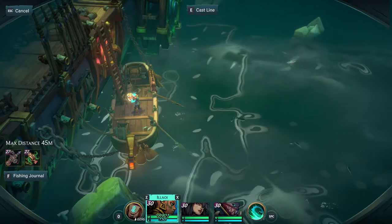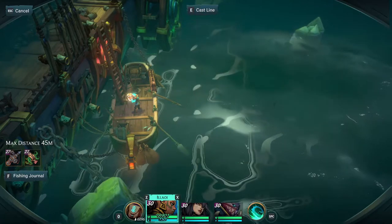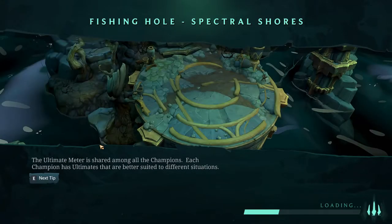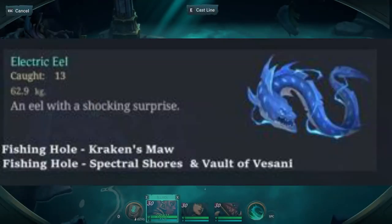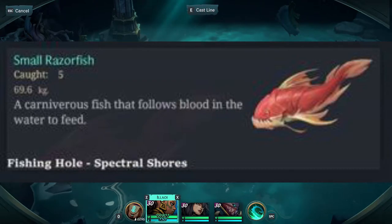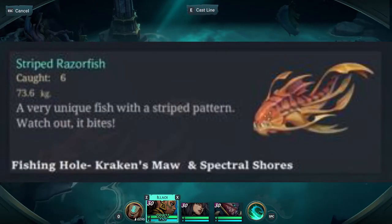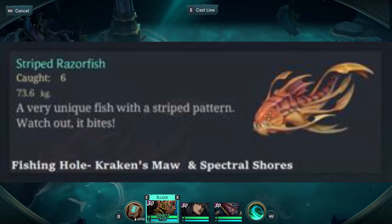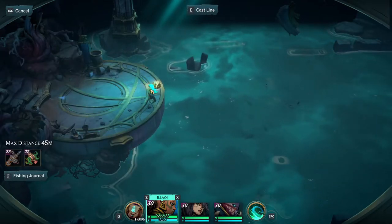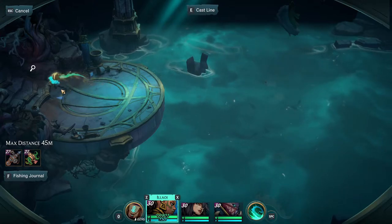Now we'll be heading to the Spectral Shore. In the Spectral Shore you can catch Electric Eel, Neon Frog, Small Razorfish, and Striped Razorfin. These four fish can be caught here, and again they're percent chance so don't give up until you get them — it took me quite a while to get all the fish.